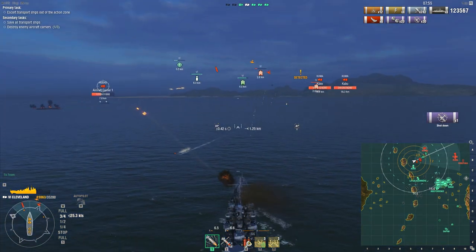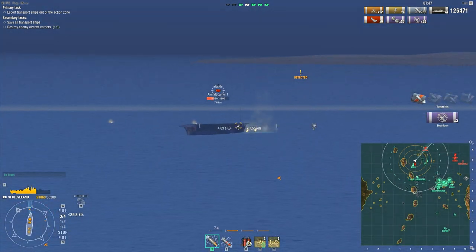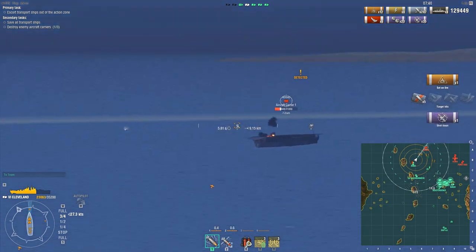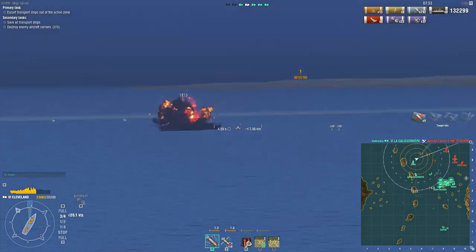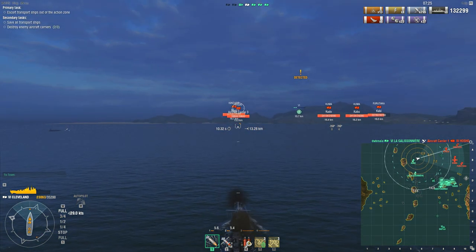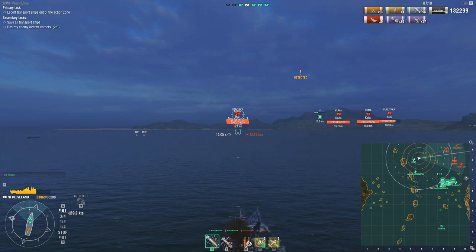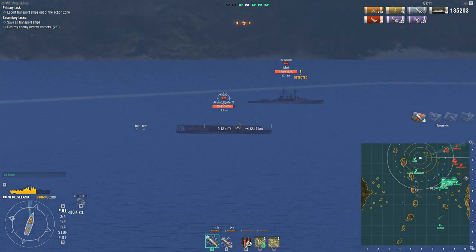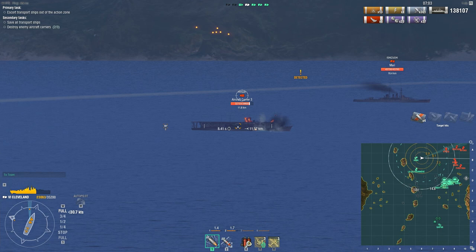If you get all the liberty ships to the exit point — it just has to be the lead liberty ship that reaches the exit — that's it, you've gotten that secondary. So it can be worth sacrificing your ship to get the attention of not only the carriers but the enemy ships as well. The Zuiho has just about had it; we've also got more planes incoming. Just the AA I've got available should be more than enough to shred some more planes. That's the Ryujo down, now onto the Hosho. The Hoshos are actually a little more annoying to deal with because you can't citadel them in the same way.